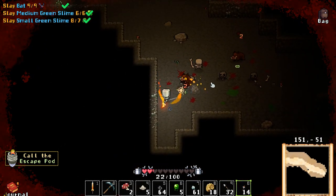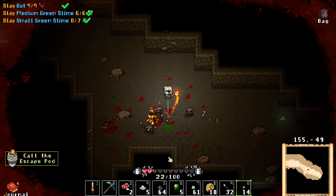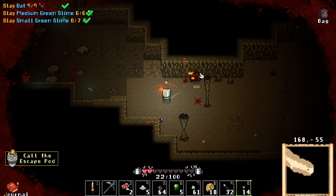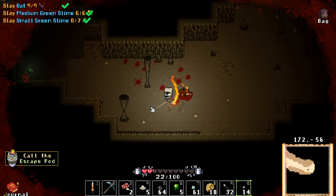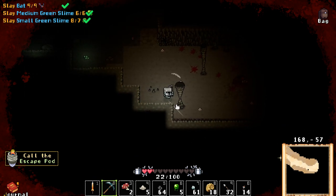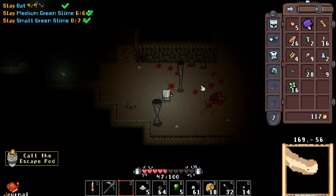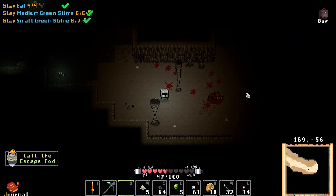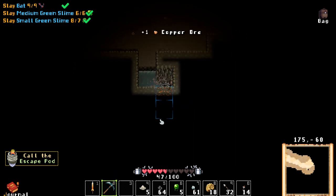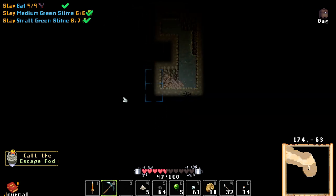Let's see if the boars drop food. We got tons of arrows. Oh, there's copper right there! Ghost veil — what is that? We only got one, which is not good. Oh there's copper — this is what I came down here for! This is what my journey has been about — copper. This will be huge!